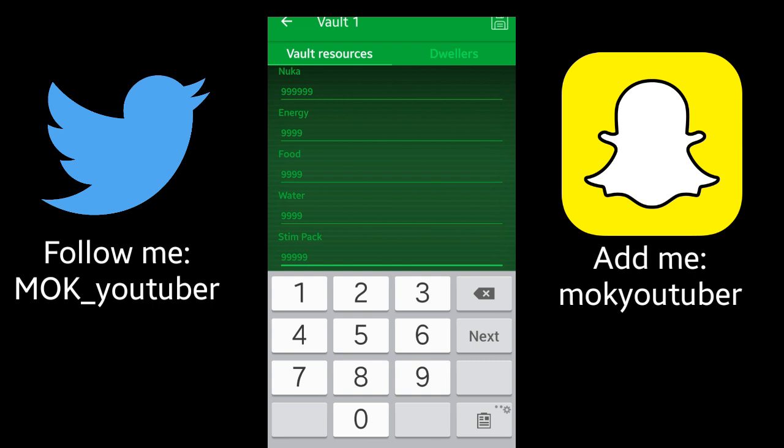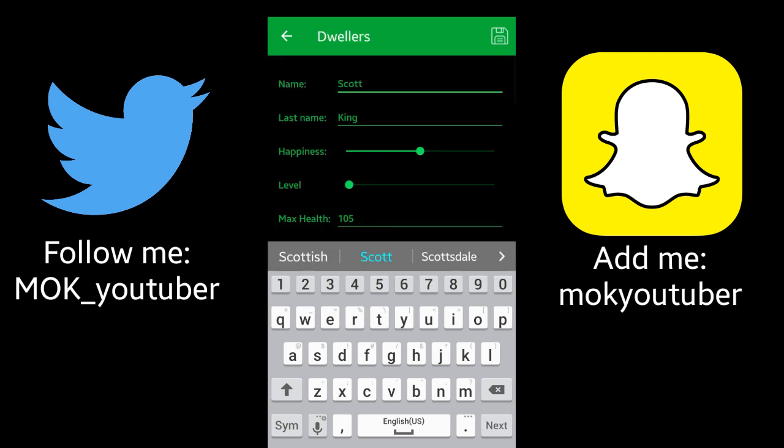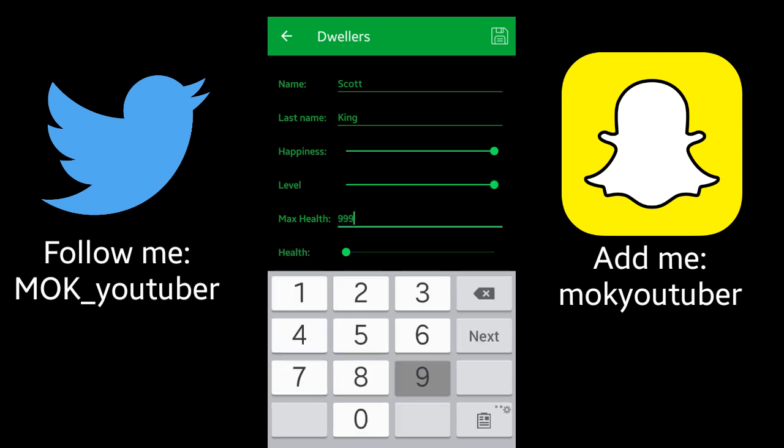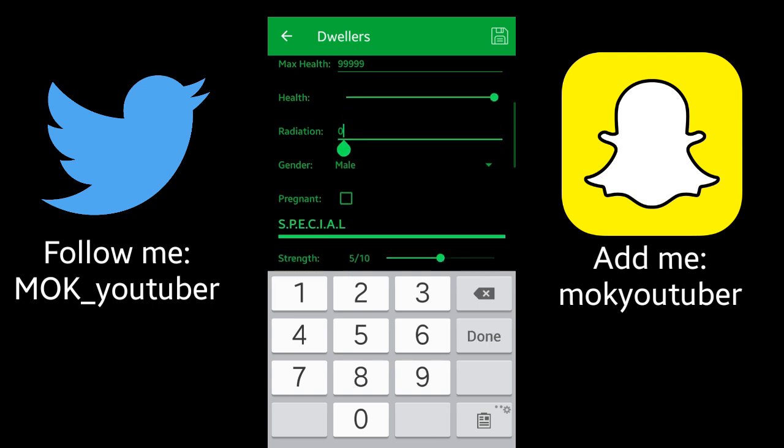What's really cool is I can also go to my dwellers. As you can see, Scott King is at the very top. I'm going to completely pimp him out — happiness all the way, level all the way, his health is going to be maxed. Let's change that radiation — don't need that.